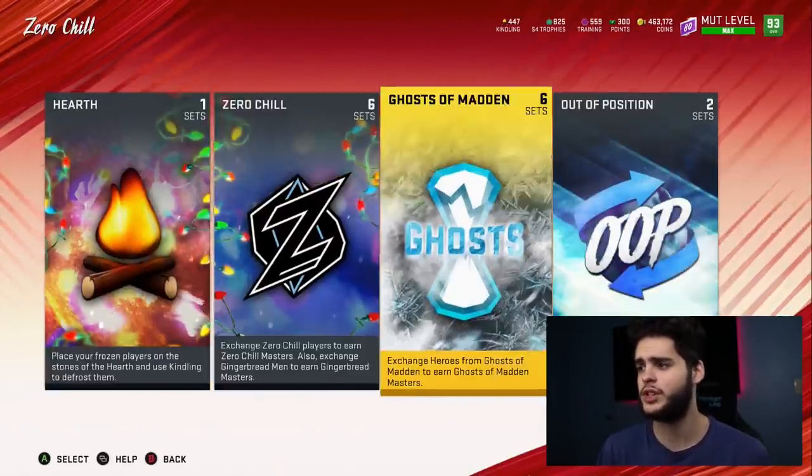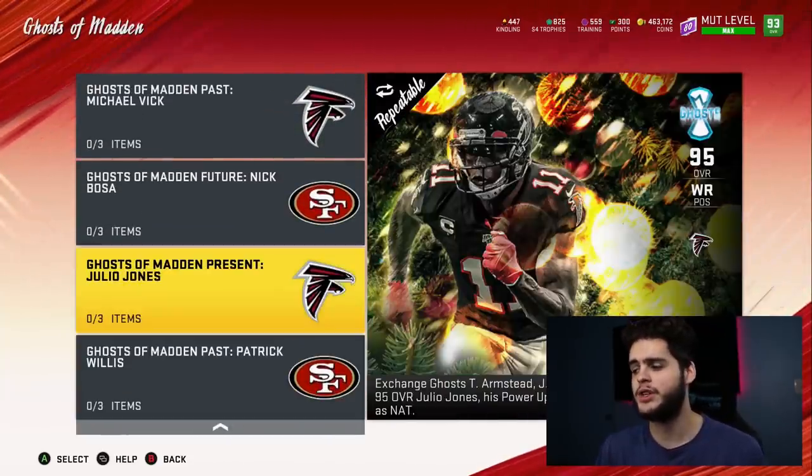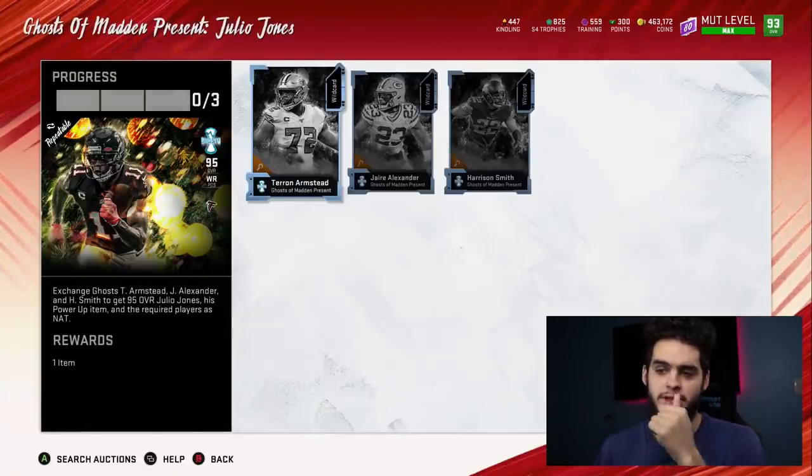Let's come over to sets. So we go to Zero Chill. Yesterday we did the Ghost of Madden Past Patrick Willis set. Today we're viewing the Ghost of Madden Present Julio Jones set. I really like the three players in this set, which is specifically why I'm going over it.